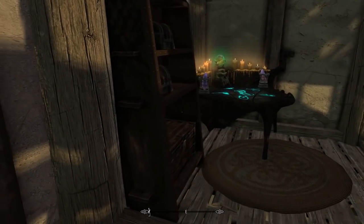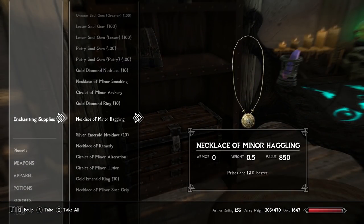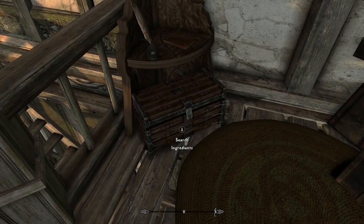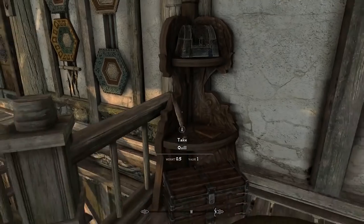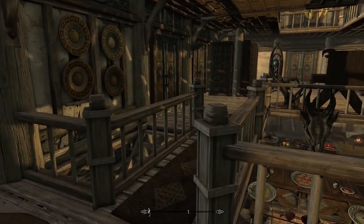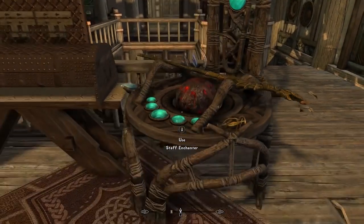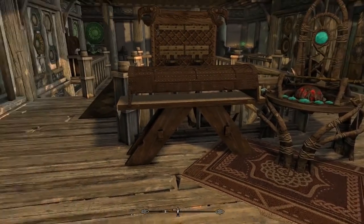Over here we've got a nice big enchanting table with enchanting supplies, and it looks like it comes stocked with a whole bunch of stuff. Same goes for the alchemy lab — it comes with alchemical recipes and supplies. This home is right in Whiterun, which is great since everyone starts there on a vanilla playthrough. There's also a staff enchanter stocked inside here — very nice to see — plus unenchanted staves and a couple more weapon racks in a very cool display area.